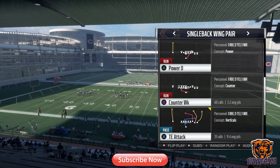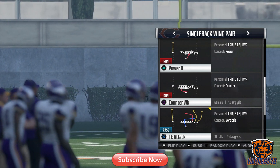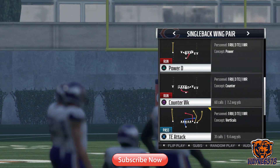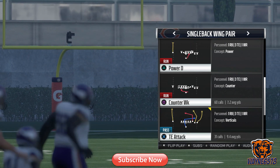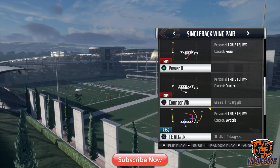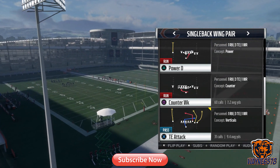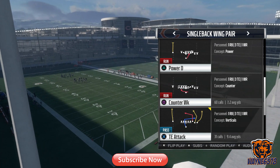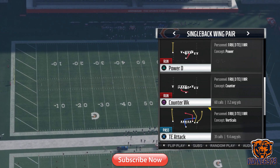Counter weak — so we're running a counter to the weak side of the offensive line. As you see in this play right here, the offensive line is stacked to the right. If you utilize that other running play on my site, the halfback stretch, when you come out into this play, your opponent will think you're going to run it to the right or the strong side of the offensive line, but you're actually going to be running it to the weak side.